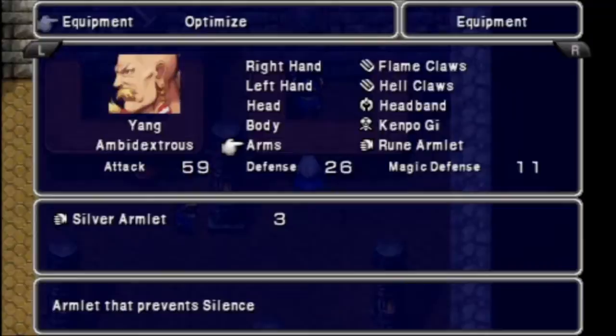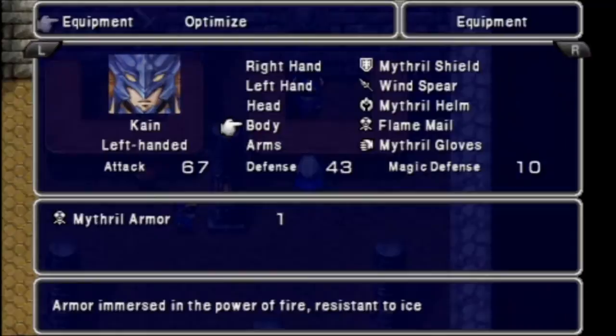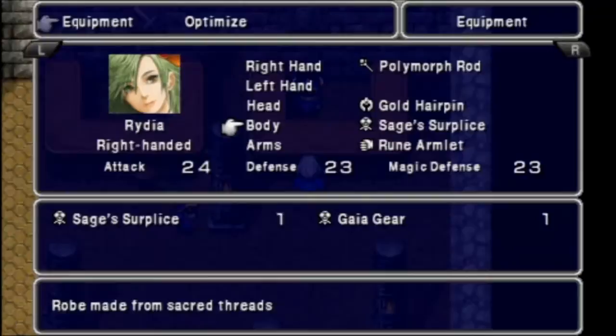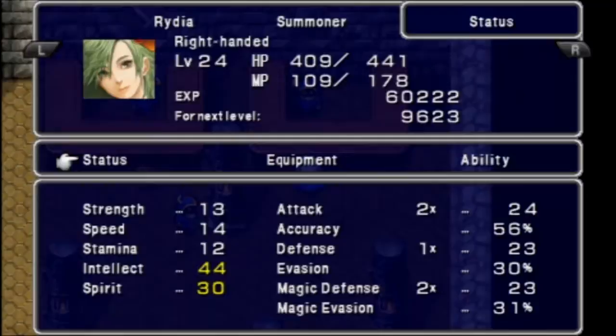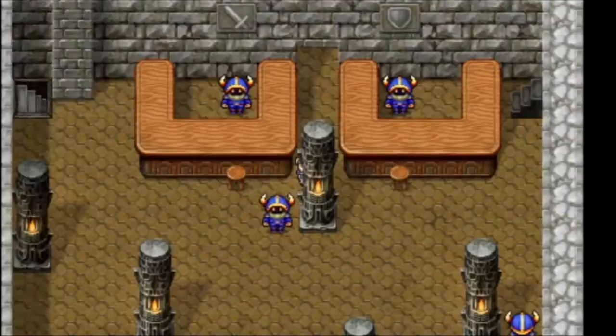I'll give Cecil the power armlet, just because, whatever. As far as Kain, I gave him the flame mail for now, because it's better than the mithril armor. Rydia's intellect is now 44, so that should be pretty good for her spells and summons. With all the equipment I just equipped on Rosa, her spirit is now 47, which is pretty good.